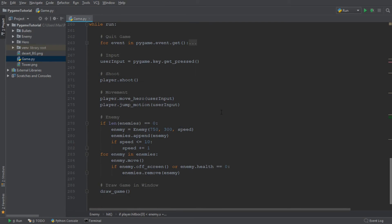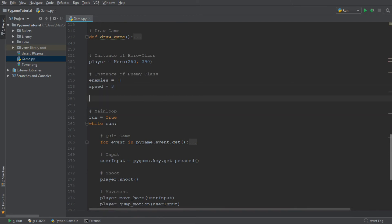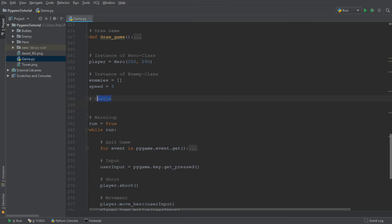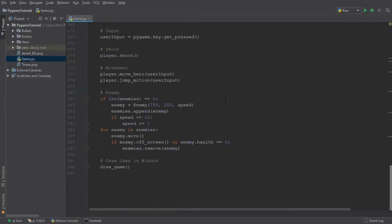The next thing we want to do is keep the score and let the enemies deal damage to our tower. We are going to create a global variable called tower_health and give our tower 5 health points. So when five enemies walk into our tower, that is when we die. Then we go down to the main loop enemy section.